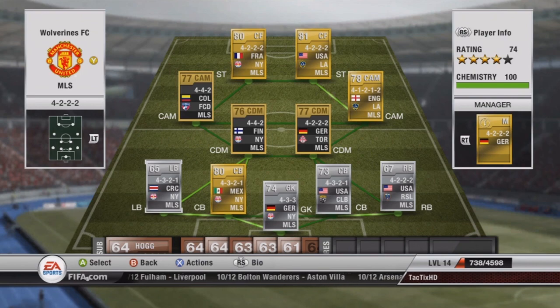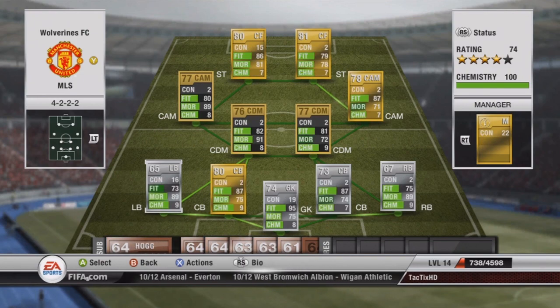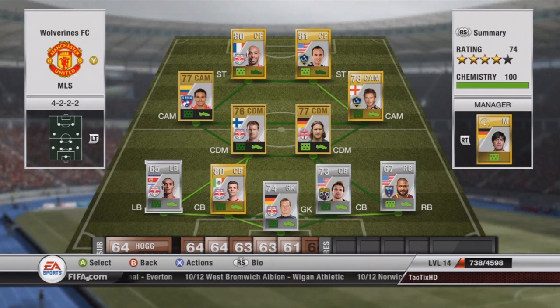My goalkeeper is in a 4-3-3. Even though that's not exact, I believe that with regards to goalies, if the defender number is the same as your formation, that's how it works. So a 4-3-3 would be good enough, a 4-4-2, whatever. For instance, if I had a center defensive mid, I could play him at center defensive mid and he would still get one chemistry point.